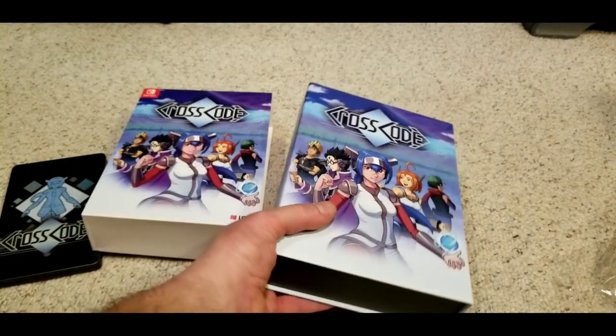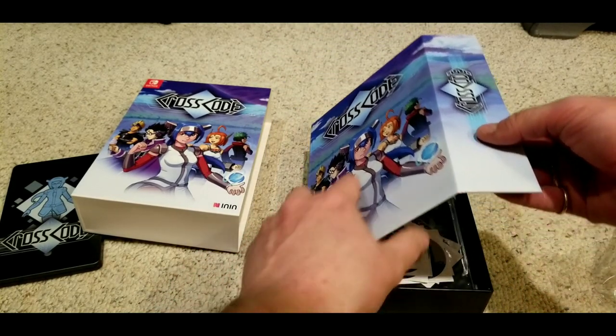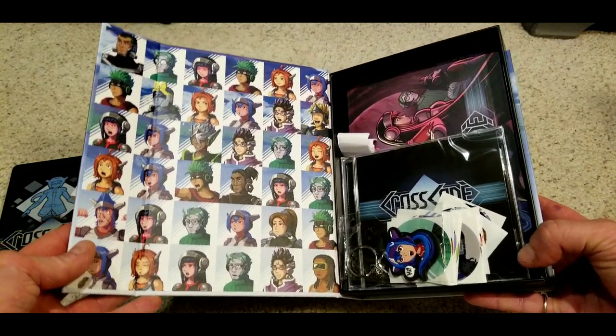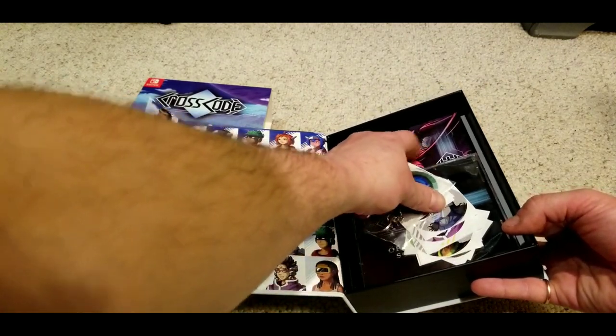Anyway, let's open this thing up. Since this is a Strictly Limited Games release, it's boxed the same way as all the other ones I've gotten. I love how they have magnets to close the box up — Fate/EXTELLA: The Umbral Star for the PlayStation Vita had a case very similar to this where the front had a magnet holding it together.